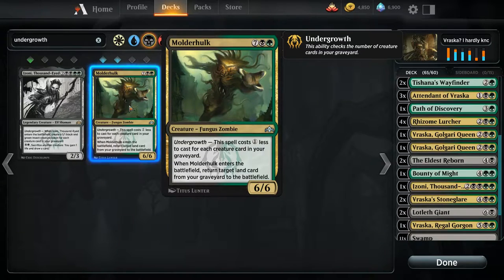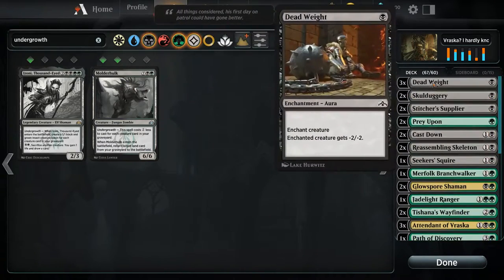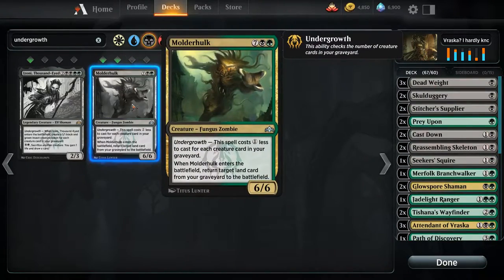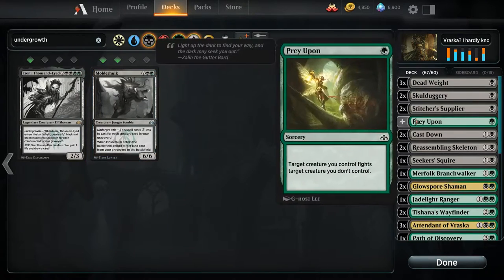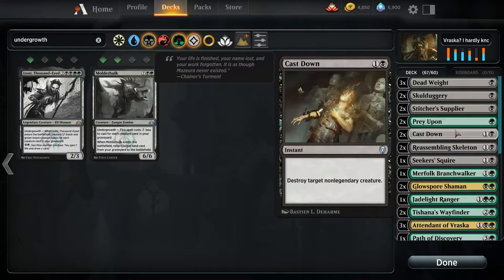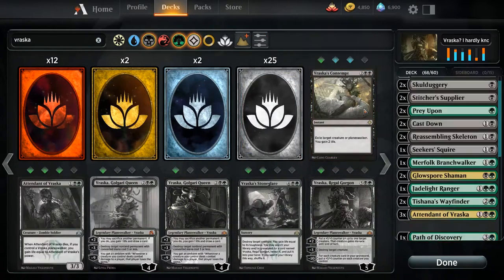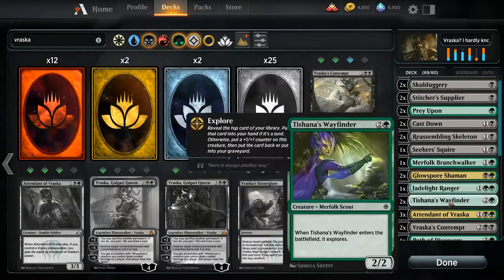That's not bad either — it's expensive, but it gets the land back. I don't know how many things we're going to be able to pitch to it. Do we get some slightly harder removal? We've got Cast Down. The only thing I could think of is Vraska's Contempt — it also gets rid of planeswalkers, which we saw we have issues with.